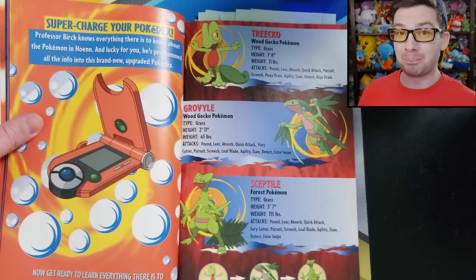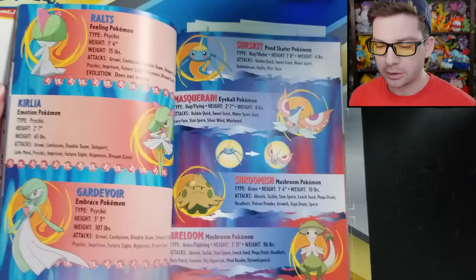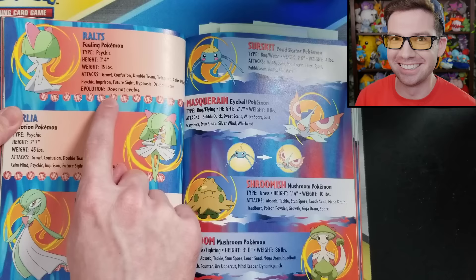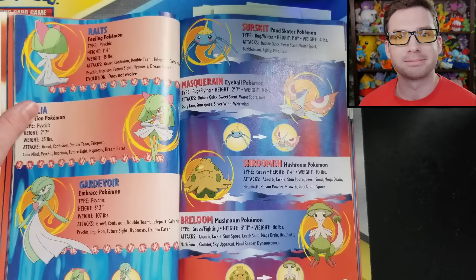Now we get into the Pokemon data for all the new Gen 3 Pokemon — just Gen 3, none of the returning ones. This is basically the rest of the book. However, there are multiple instances of blatantly incorrect information in this Pokemon data. Here's the first one: Ralts does not evolve. It just says Ralts doesn't evolve. Kirlia into Gardevoir is listed below, but Ralts — no evolution. It's just listed as a non-evolving Pokemon, despite being on the same page as Kirlia and Gardevoir and very clearly looking related.